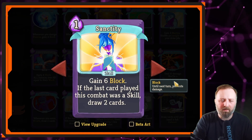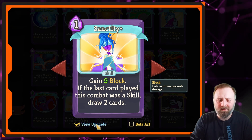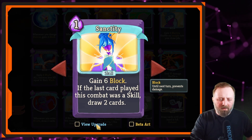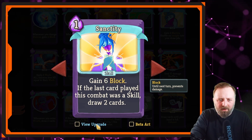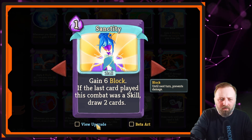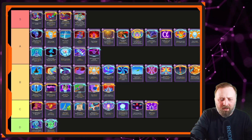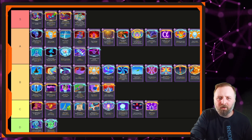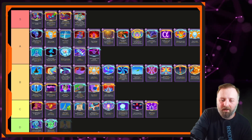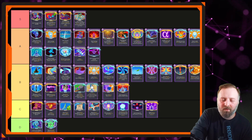Sanctity — gain 6 block; if the last card played was a skill, draw two cards. I'm not feeling it. It's another defense card that'll do an okay amount of defense. You might draw with it but probably not. There are better ways to draw cards. If you don't have any card draw and you're desperate for it and don't have enough defense, I suppose it's okay. But it beats you — it's B tier.